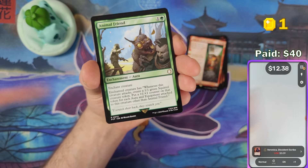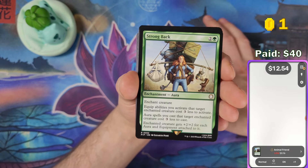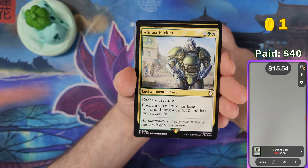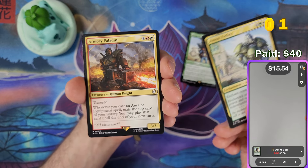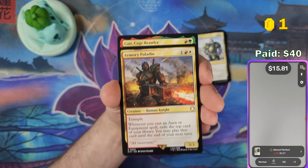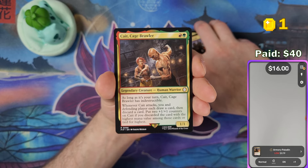They sent me a free Fallout collector booster box, and I'll also be getting some Outlaws of Thunder Junction stuff to give away. To participate in the giveaway, you claim coins by leaving a comment under each video. The coins add up automatically to your wallet, and the more coins you have by giveaway time, the higher your chance of winning.